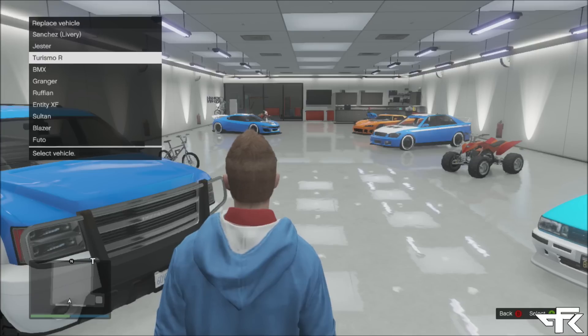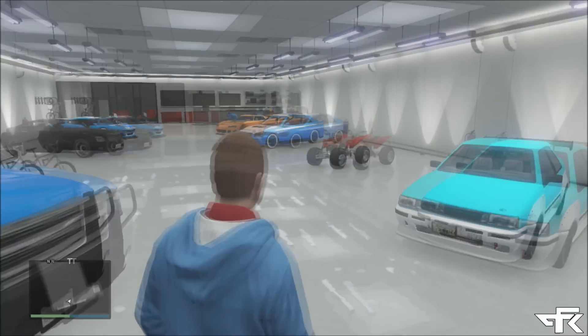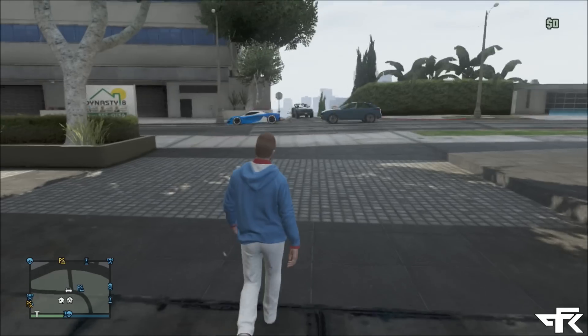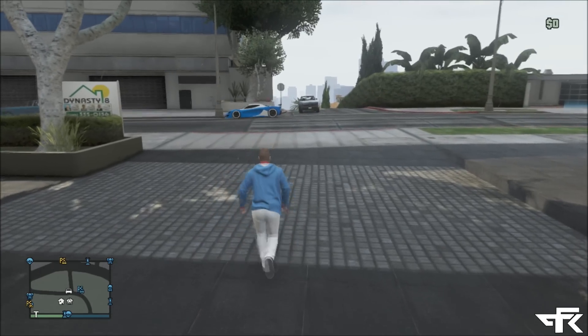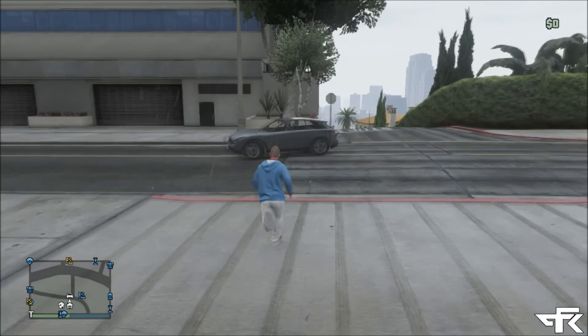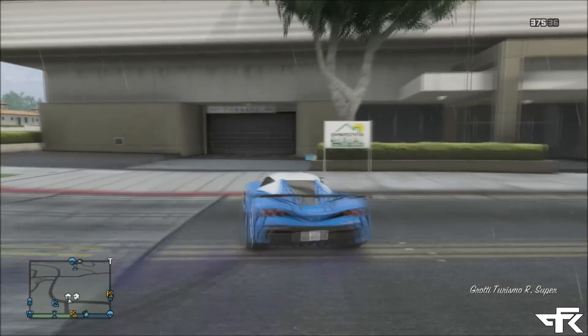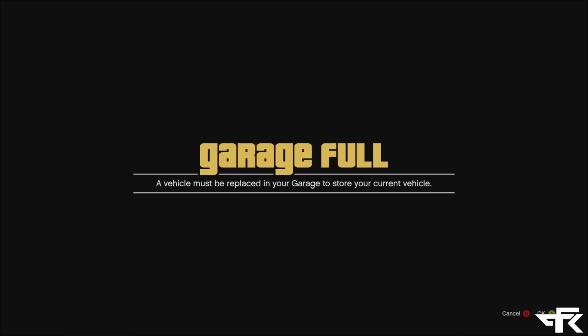Get in that random vehicle, drive it up to your garage, and make sure it's full when you're driving up — so you see that notification. All you have to do is press A when you see that notification, and when you get into the garage, replace the vehicle that you brought outside in the beginning. As you can see, I'm going to replace the Turismo R. Once you do that with the random car off the street, walk outside of your garage and get back into your personal vehicle. It still says it's my personal vehicle even though I just replaced it.